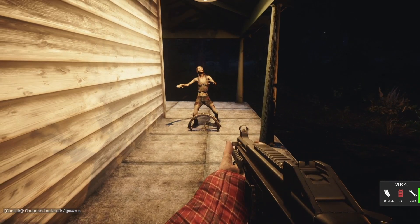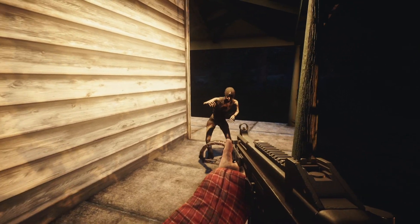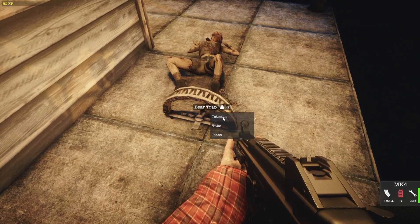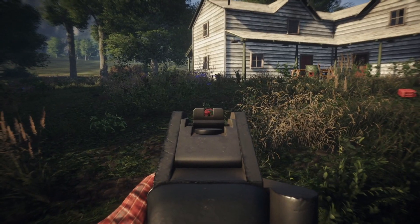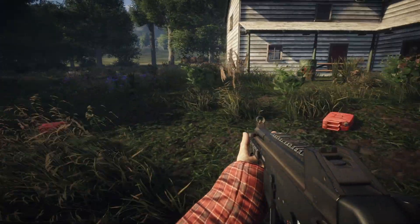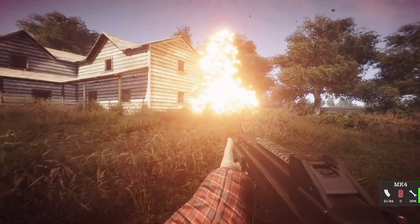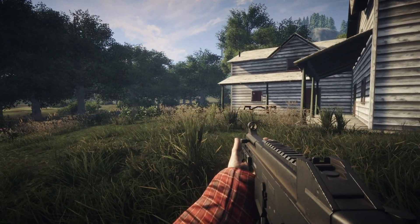Bear traps no longer release zombies after a time. If a bear trap catches a zombie it will remain trapped indefinitely until you kill it or release it, and this also works on players as well, so there's a lot of strategy that can be used with bear traps now. One of the biggest features requested by the community is chaining of explosions. We finally got around to it, and I'll admit it is a lot of fun — sometimes you'll be in your base and accidentally shoot a propane trap, causing all kinds of chaos and carnage.